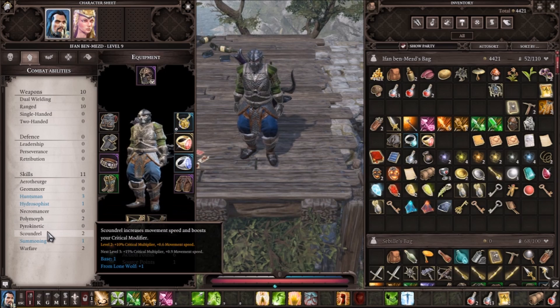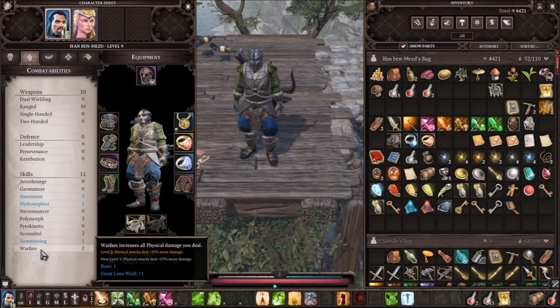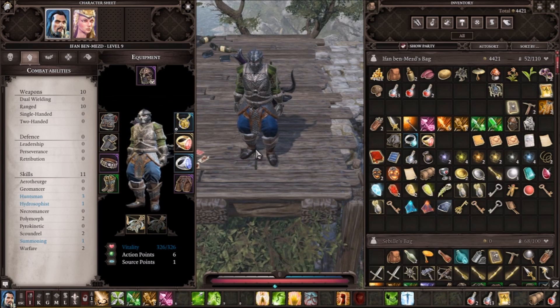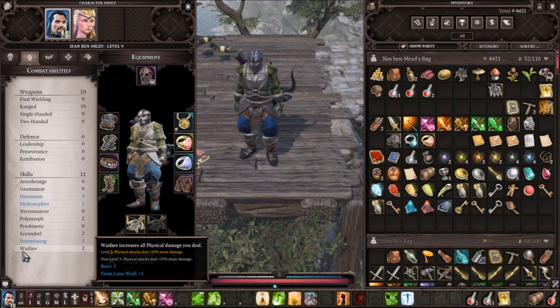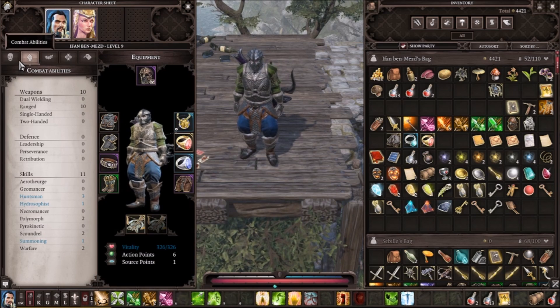After that, put a point into Scoundrel and then a point into Warfare. After putting points into those four trees — Huntsman, Polymorph, Scoundrel, and Warfare — from that point on you're going to put all your points into Ranged. Putting points into Ranged increases your damage and crit. Once you hit the soft cap of around 20, you can start putting points back into Huntsman or Warfare, since Warfare scales up physical attacks — and your bow is considered a physical damage ability.